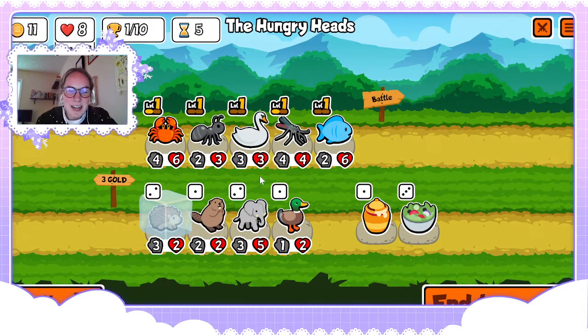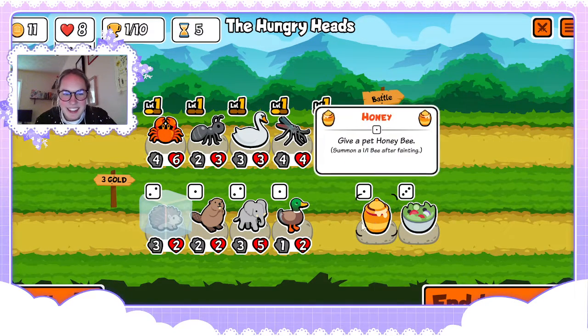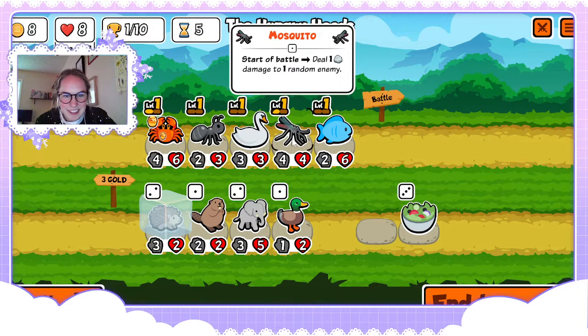I saw something really interesting — I went up against someone who had a level two elephant and then two puffer fish behind it. I was kind of mind blown by that. I thought that was a great strat.